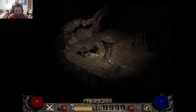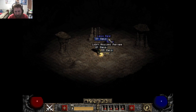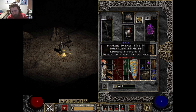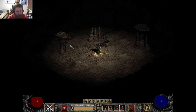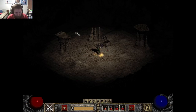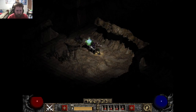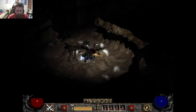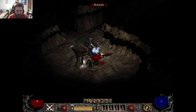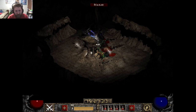I believe the Maggot Lair was three levels as well, so it shouldn't be too... Oh, a heraldic shield. Mace. Long blow. We'll just hold on to that junk unless I find something better. Like a socketed sacred globe.